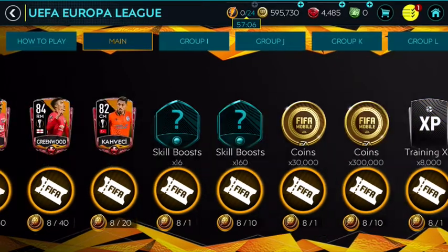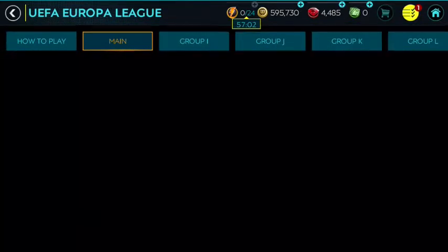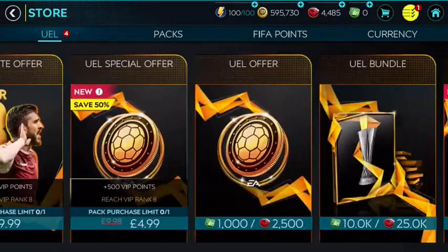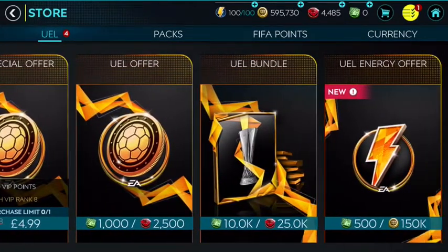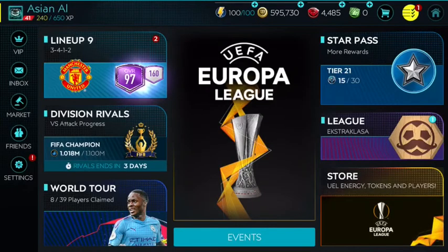To be fair, you do get a lot of coins for 10 tokens, so that's another really easy way to make coins — these players won't cost a lot unless they're from the Premier League, Bundesliga, or Serie A. Anyway, that's it for this video; it's pretty normal. I'll see you guys in the next one, hope you enjoyed it!